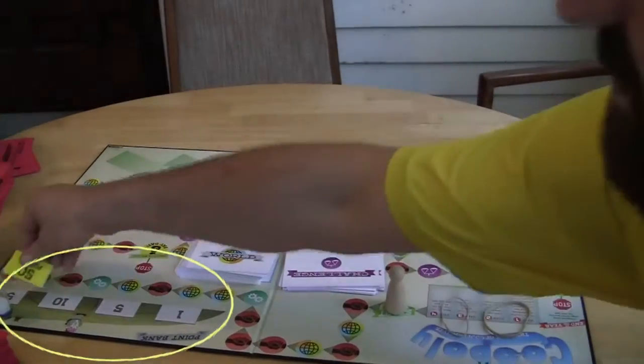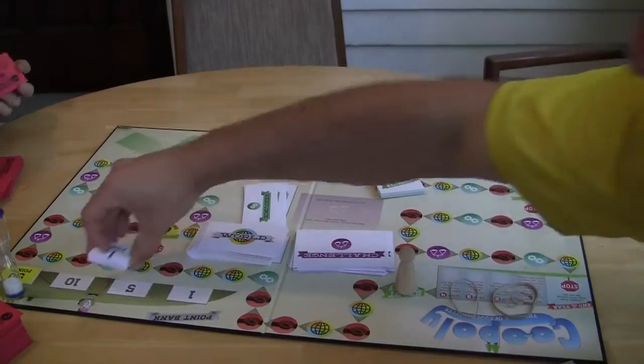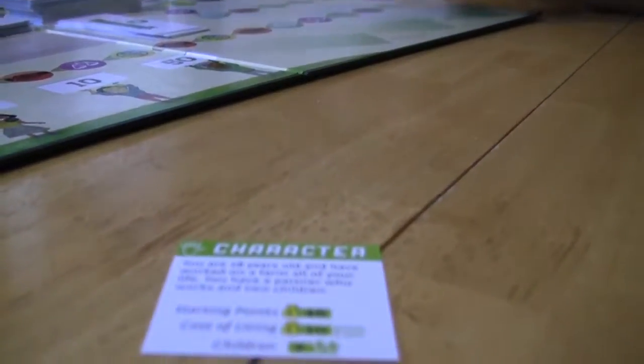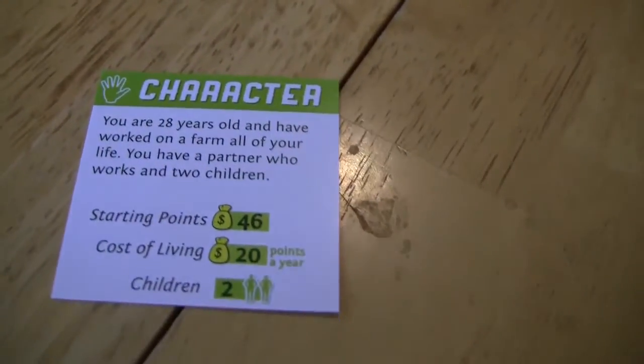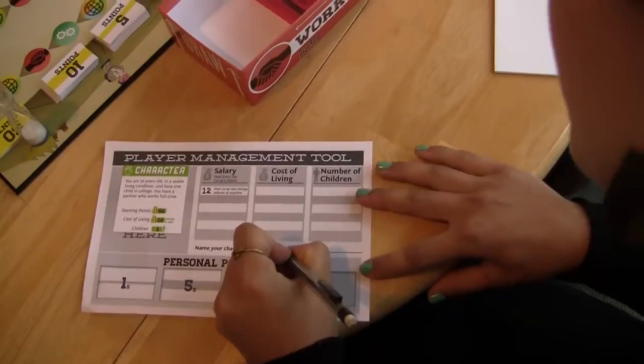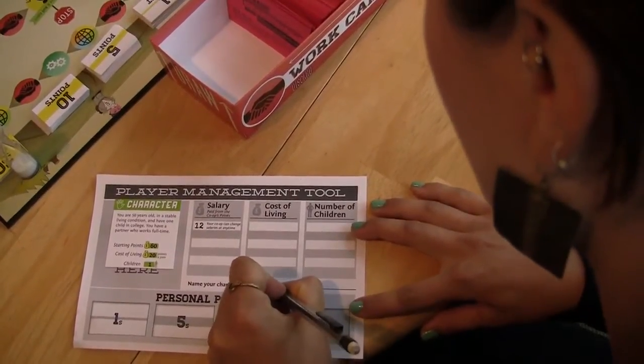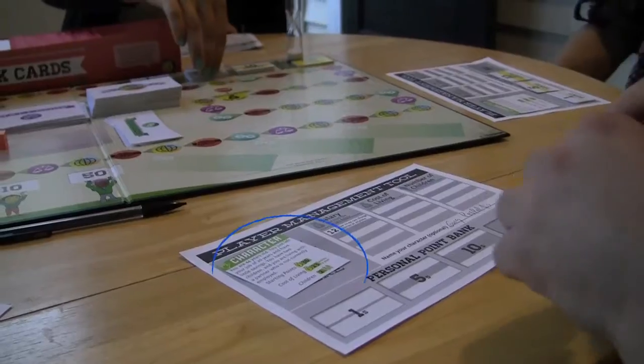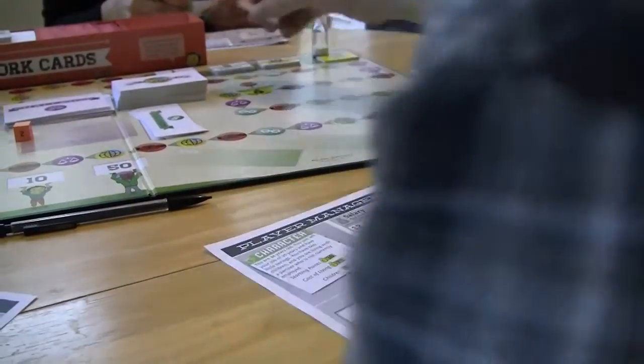Set all the points on their spaces in the point bank. Once this is set up, each player takes a character card and one sheet of the player management tool. Players pick names for their characters and then go around the board sharing who they are. Once each player has shared, they each take their starting points, as labeled on their character cards, from the point bank.